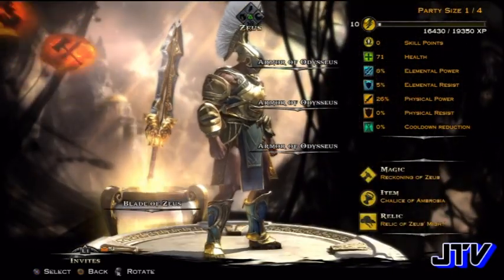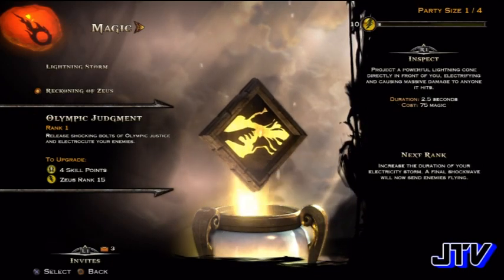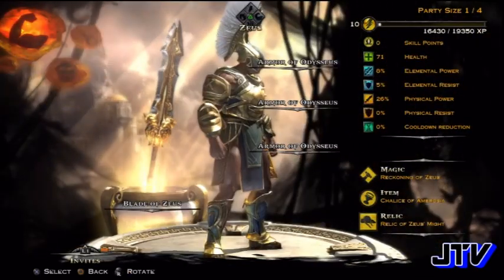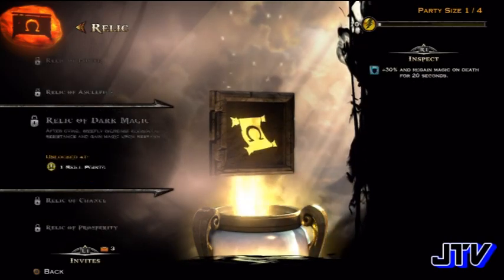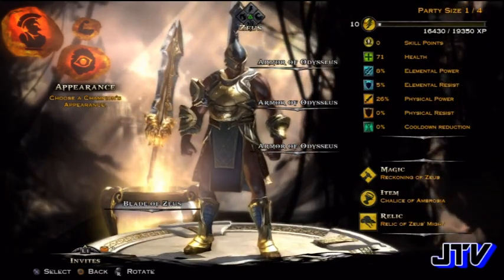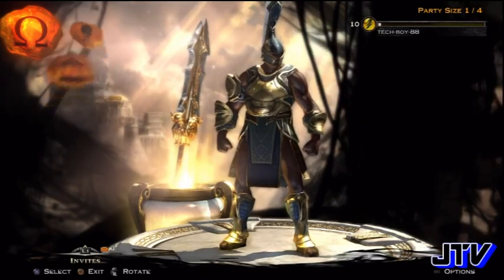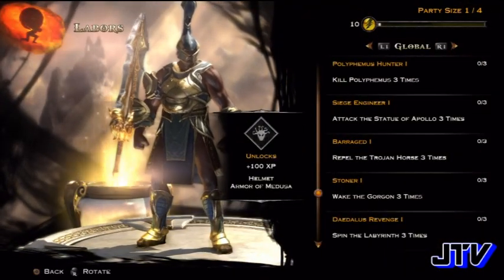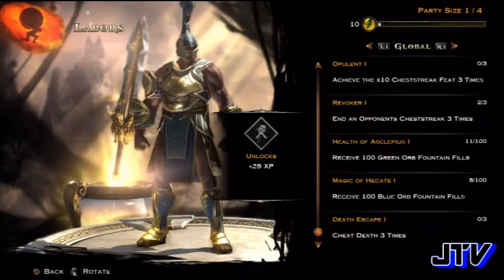Of course you have your abilities — this is where your magic and stuff comes into play, and it changes the whole style of gameplay. Instead of just hacking and slashing, you've got magic, defending, dodging, and counters — all of that. You also have some perks over here, which I'll call relics — every character comes with something different. These are different items you can earn by completing various achievements, which is actually pretty cool.